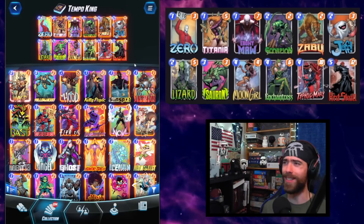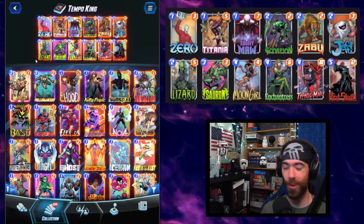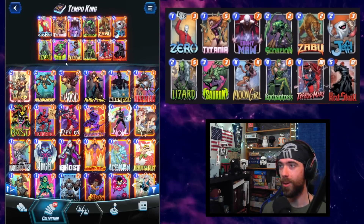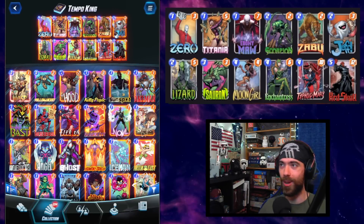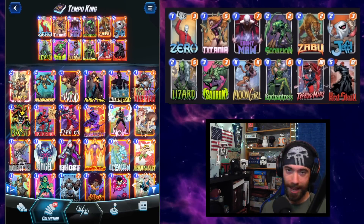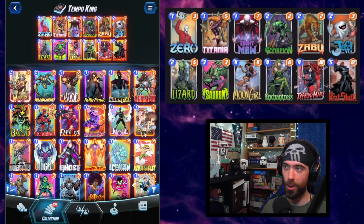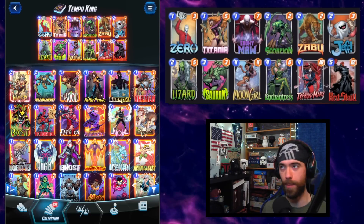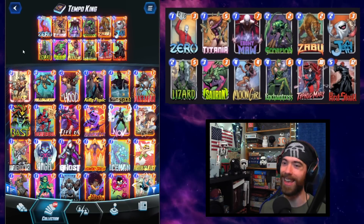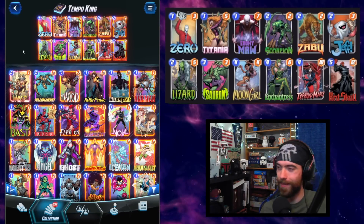Here is the deck in all of its high tempo glory. I fell in love with this deck at first sight — playing it on stream for an hour and a half straight without blinking. It is so satisfying to drop these powerhouse cards with abilities negated by the Sauron or Zero, play around locations with tricks from Titania and Jeff, set up Moon Girl, hit the opponent with Enchantress, figure out sandman or wave timing, and time your big bursts of power. If you pick this one up, it earns you many cubes on your climb to Infinite. Till next time — keep on snapping!